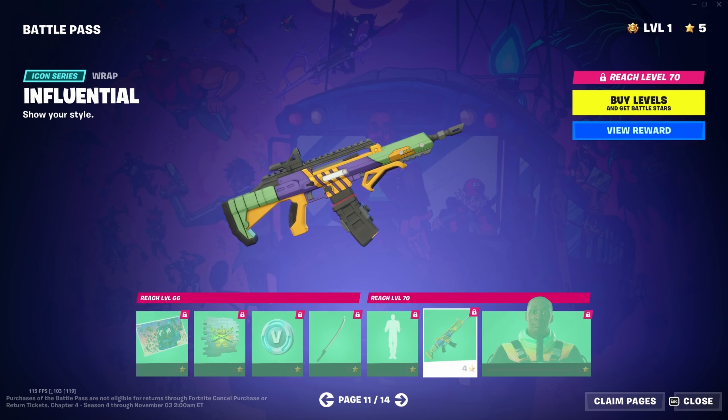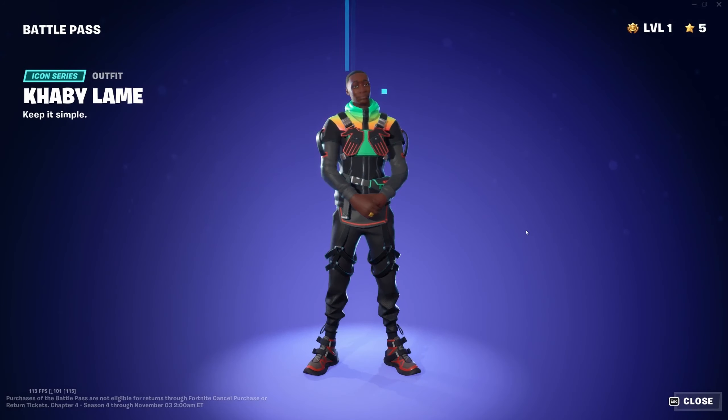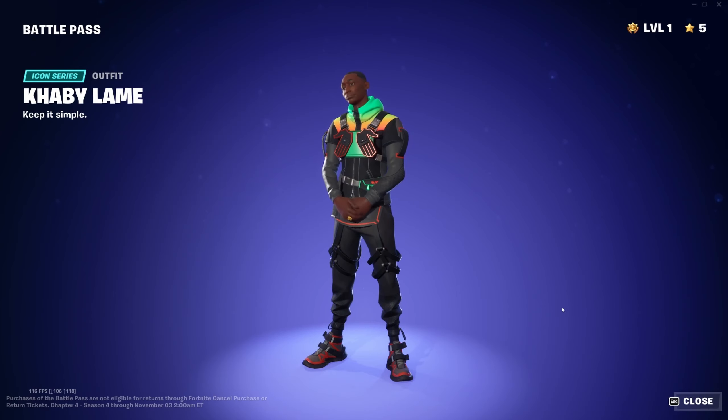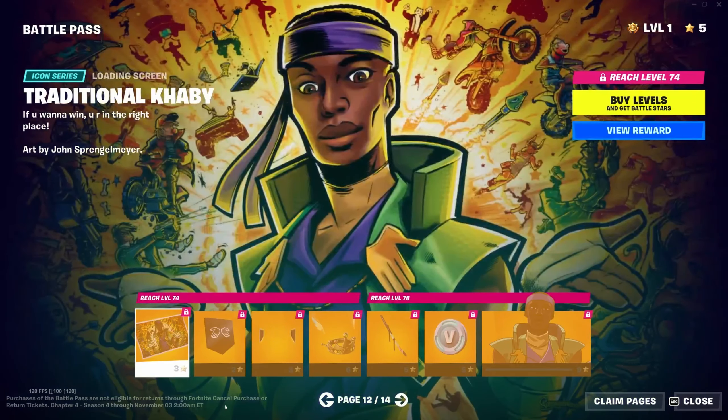The Influential wrap — I kind of like that actually, the color scheme is pretty cool. The green, purple, and yellow highlights are very nice. The Kaby Lame skin itself doesn't look that much like him in my opinion, but I'm not a fan of him anyway so I don't mind too much. It's a decent enough skin; I'll probably run it once or twice and then archive it. It is what it is — it's a shame there's not a series skin in the battle pass.